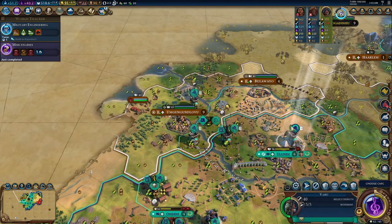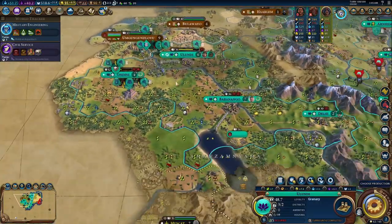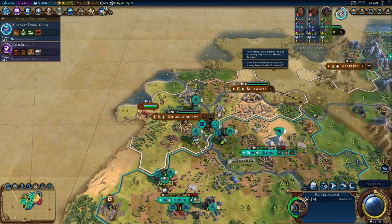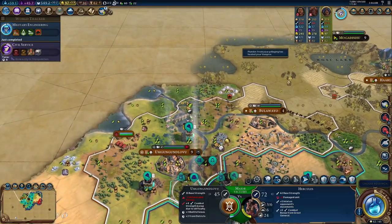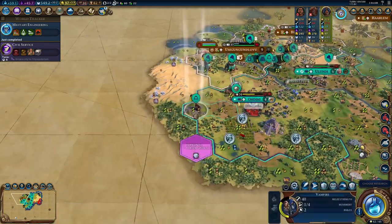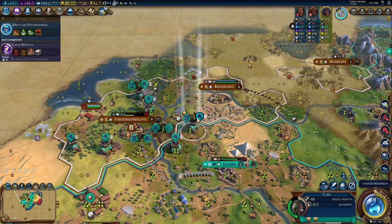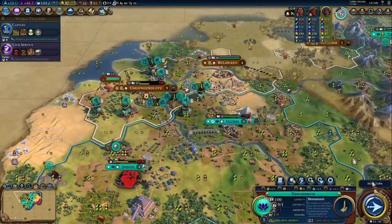You also get lots of faith generation from Stepwells, and you're probably going to be conquering holy sites, so you can get naturalists and rock bands pretty easily. Your religion bonuses will often allow you to get Jesuit education, meaning you can purchase campus district buildings with faith, pushing you in the direction of a science victory. So, 5 out of 10 for both culture and science. You just don't get many production bonuses outside of maybe work ethic, and you don't get culture bonuses outside of AI-generated religion — so it's a solid strategy, but not optimized, because you're depending on domination to get you there and on the AI to make good decisions.